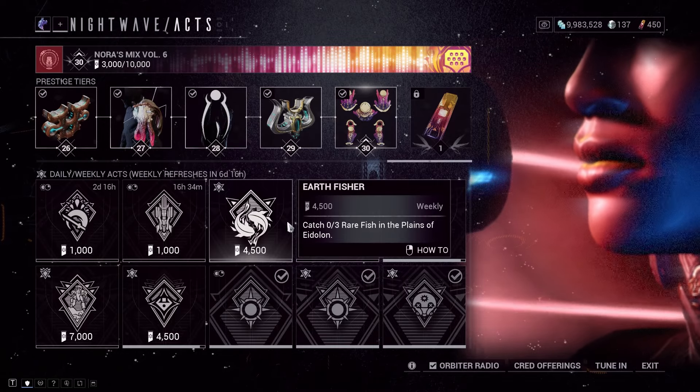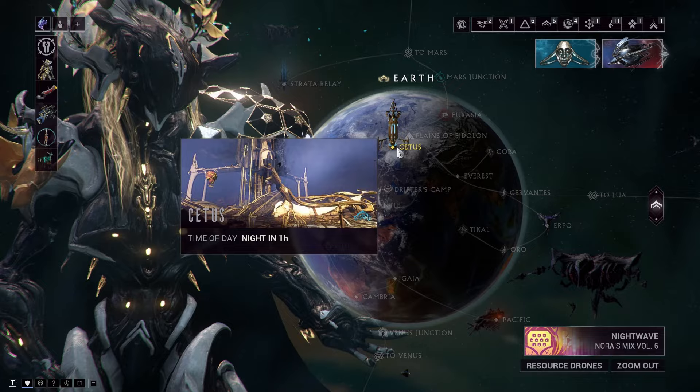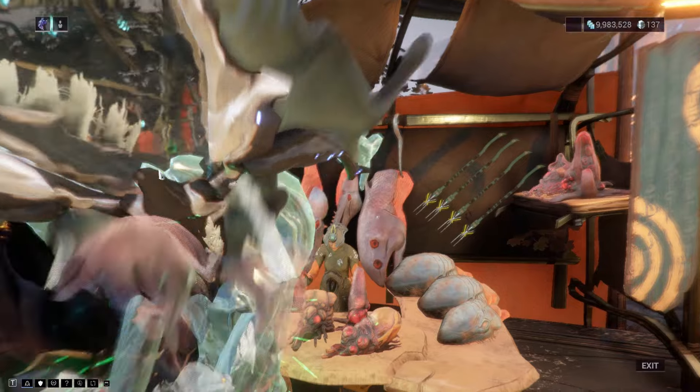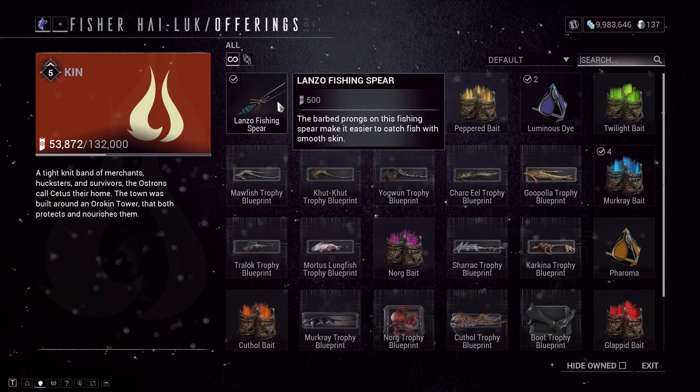So how do you catch rare fish in Plains of Eidolon? For that, make your way to the navigation and then visit Cetus. Once you're in Cetus, all you have to do is fast travel to the Fisher lady.